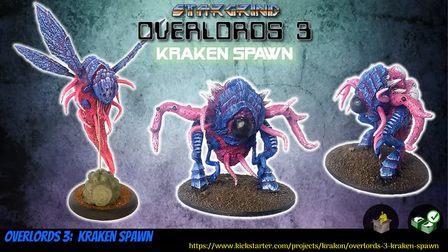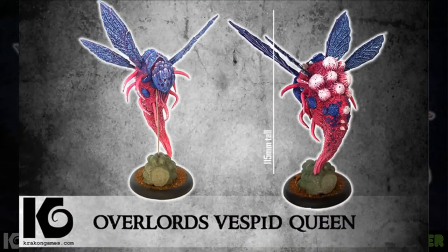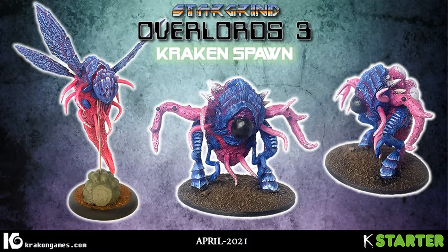Overlords 3: Kraken Spawn, multi-part resin alien miniatures by Kraken Games of the United Kingdom, their 37th Kickstarter campaign. New models include the Overlord Shogarch and the Overlord Vespit Queen. Previous Overlords and other models are available as add-ons, and they suggest swapping limbs between them to create your own weird and wonderful creatures. Two tiers: one for the Shogarch and one for the Vespit Queen; everything else is add-ons. This campaign ends on April 9th, with rewards expected in May.